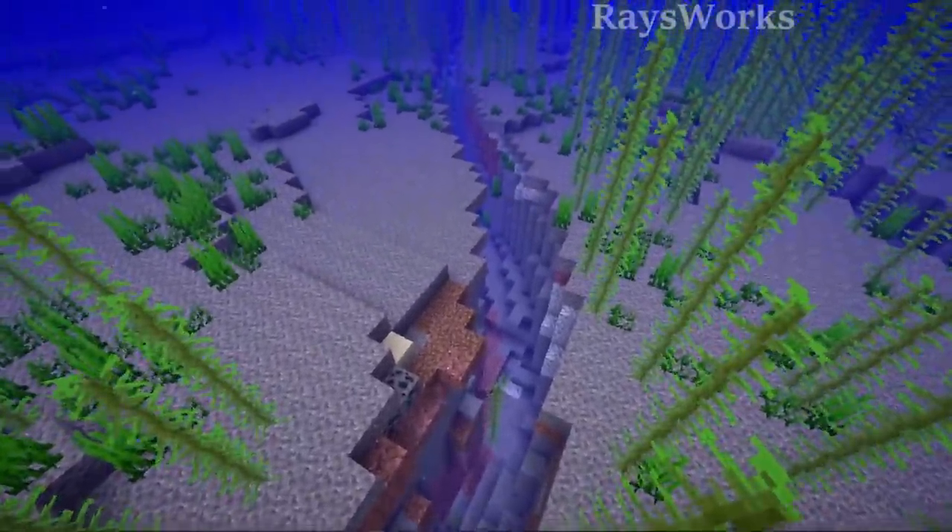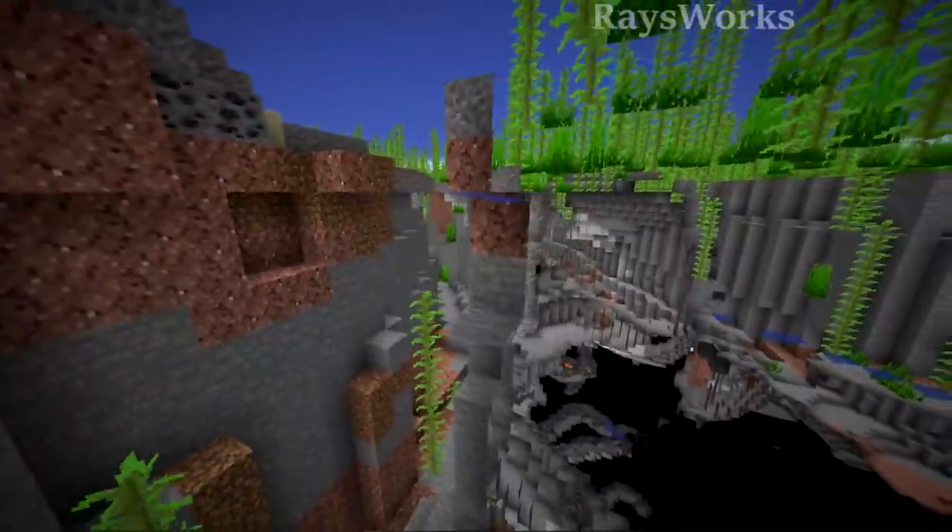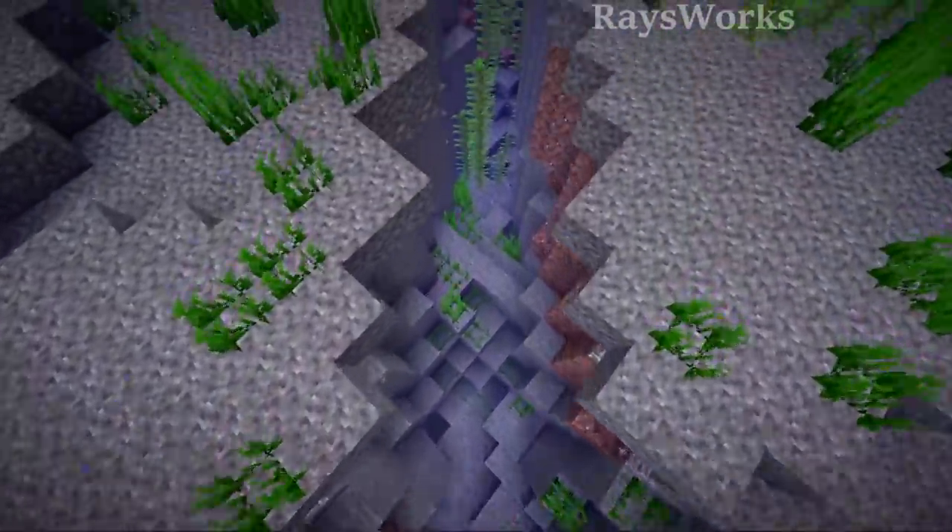Underwater ravines are once again back in 1.18. They did this by using the cave carver and made it able to go through sand and gravel, so now they are exposed instead of hidden. They will look different from the old ravines, but it's still possible for them to have magma at the very bottom.